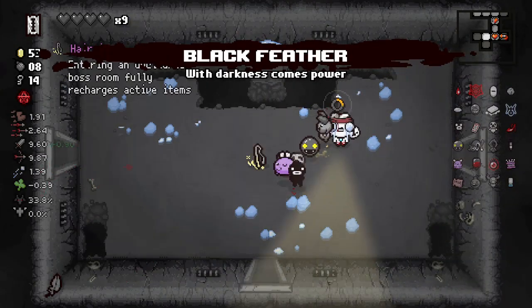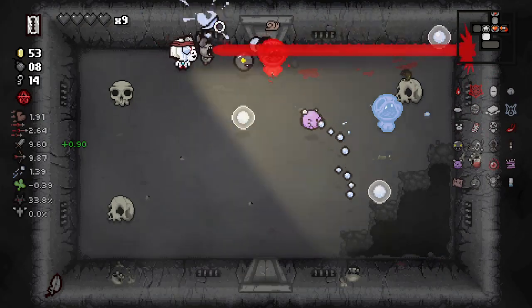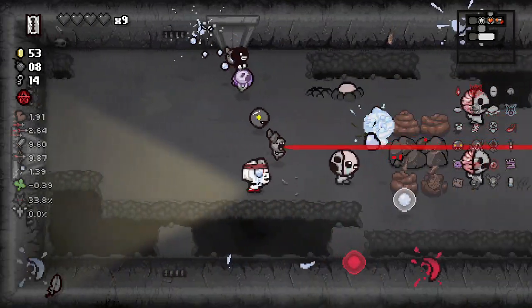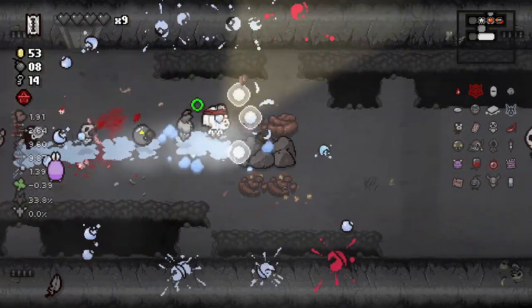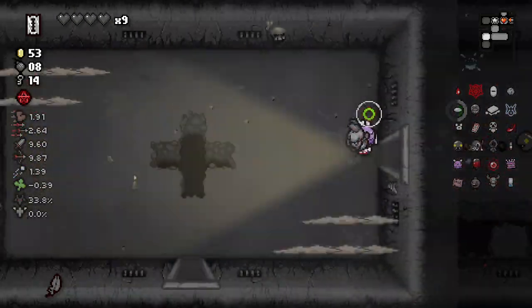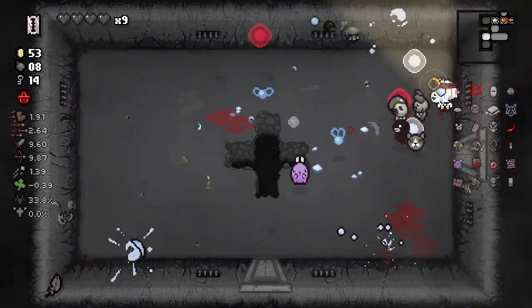Do we have any Evil Ups? We do. So it's already more valuable to me than my current setup with Hairpin, because we don't have a space-bar item I'm still using. I was thinking maybe we get a library, but we haven't even picked up a book yet, so I don't know if we're really going to get a library on this run.